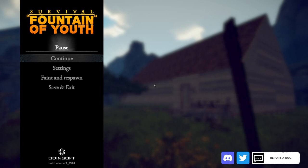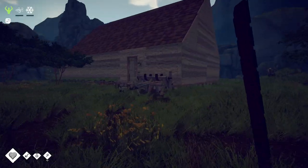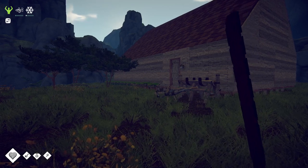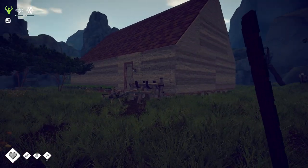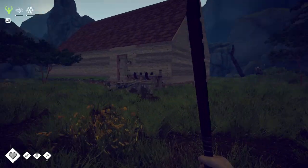This Survival Fountain of Youth video is going to be a guide to the Puma region. We're going to discuss where to farm iron, where to get all the different skill books, where to find a new navy coat, the different iron tools, weapons, the mini boss, and all the other things related to the new Puma region.